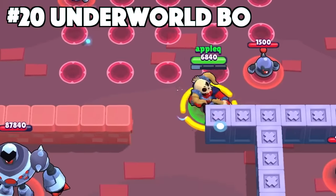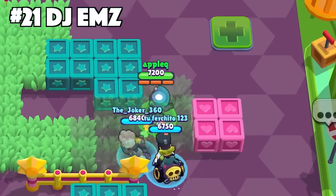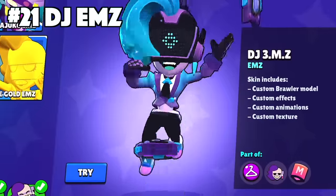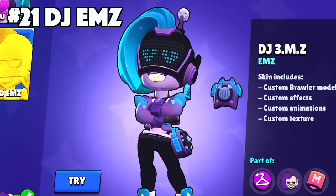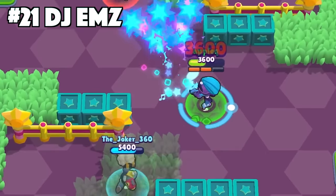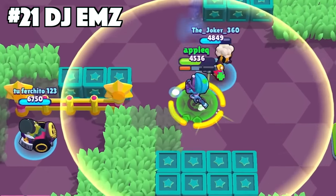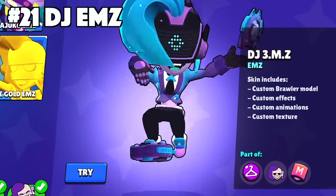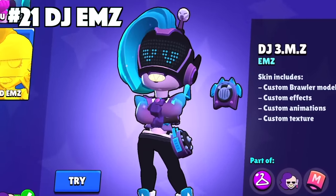Ems' best skin is DJ Ems. DJ Ems is one of the skins actually made from the Supercell Make campaign, kind of like Underworld Bow. This skin has the custom effects, texture, and animations, all at the price of being an epic skin. She also has the special digital mask on her face that changes designs every now and then, and that's pretty neat.